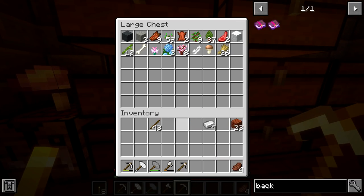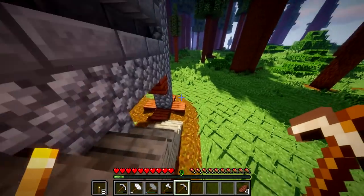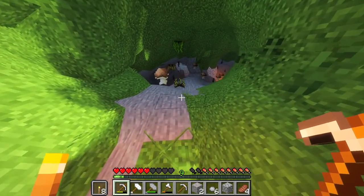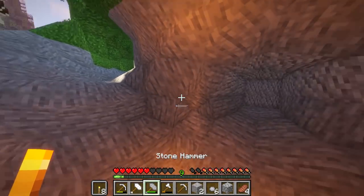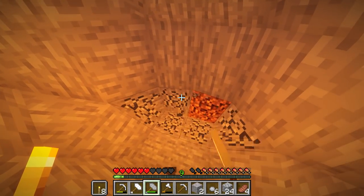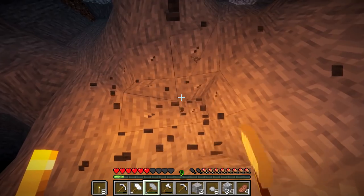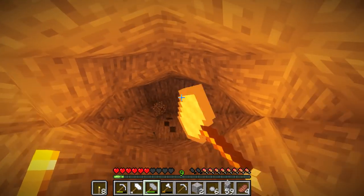We'll put all the food stuff away and head underground. There's not much else to bring besides wood and sticks. I'm going to change my shaders to something that'll work better underground. Actually, I didn't change the shaders — we're just going to go ahead and start mining. I want to do the shaft right over here, so I'll start mining a staircase downward.